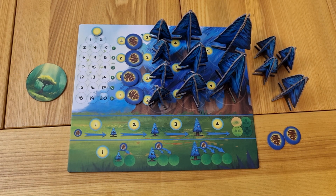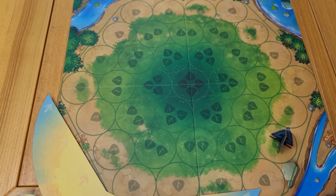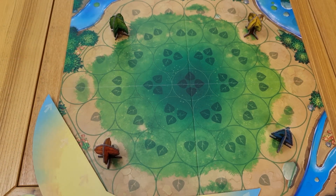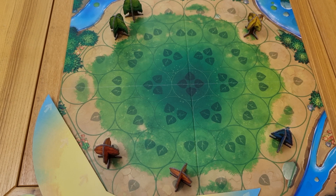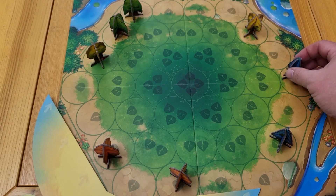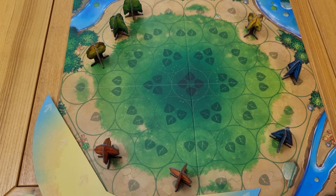Choose a player to go first and give them the first player marker. Starting with the first player, they take one of the small trees not on the player board and place it anywhere along the outside ring of the board, followed by the next player and so on. Once all players have placed one tree, they place a second tree also along the outside ring, starting with the last player and going back around to the first. Once completed, you are ready to start the game.